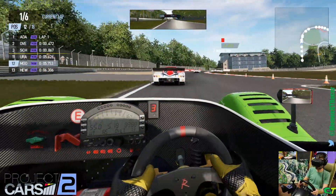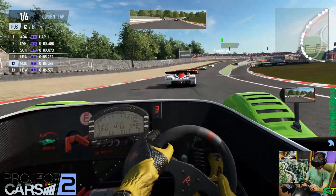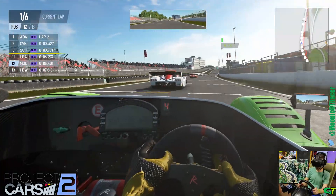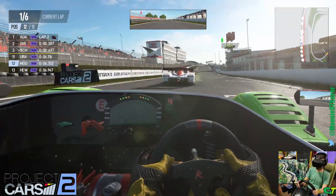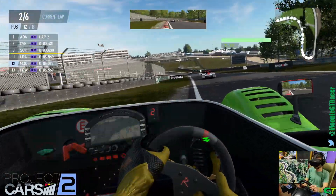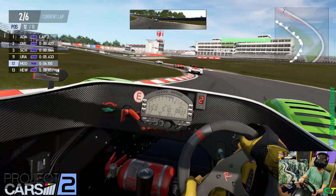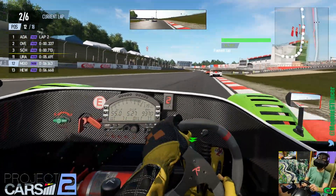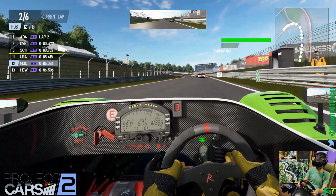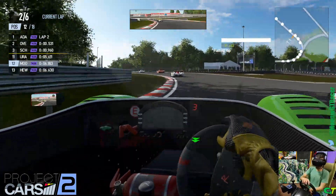So for this particular car, it feels kind of weak on center. We'll have to see how AMS 2 handles the MCR and see if it feels a little more dialed in. There are other cars in Project Cars 2 I've driven that felt better on center. But the Radical really likes to have some throttle applied through the corner for stability. I'm running the default setup, so I haven't messed with anything. All I did was put race fuel in it.